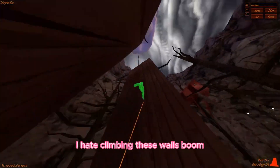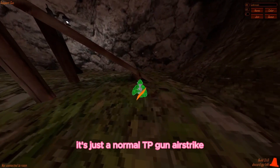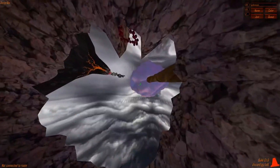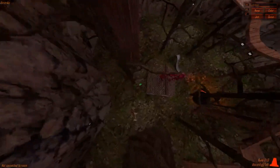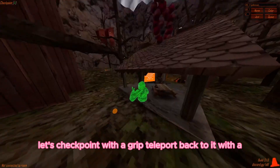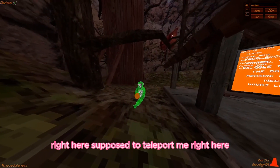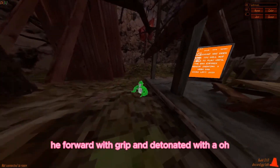Yeah, it's just a normal TP gun. Airstrike - it teleports me wherever I'm pointing but from the sky, I just fall from the sky. Checkpoint - place checkpoint with grip, teleport back to it. It teleports me right here - not super accurate but it works. Done with checkpoint.